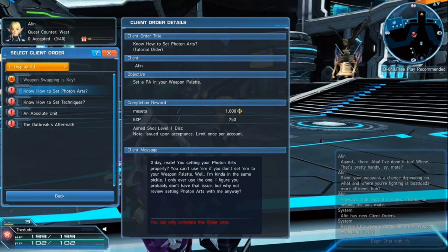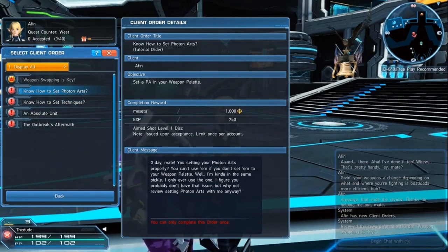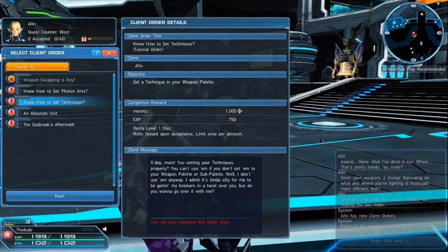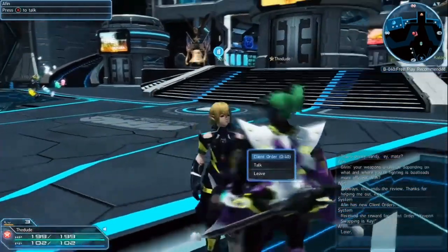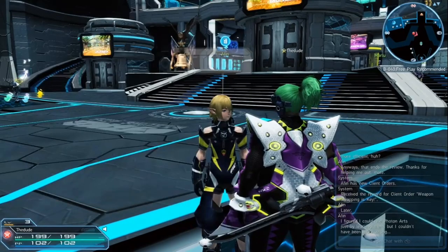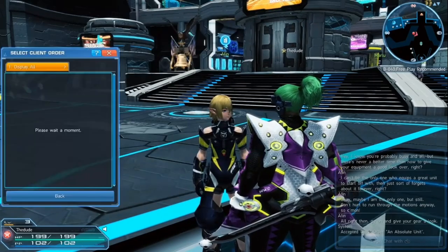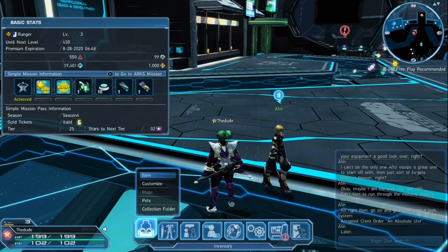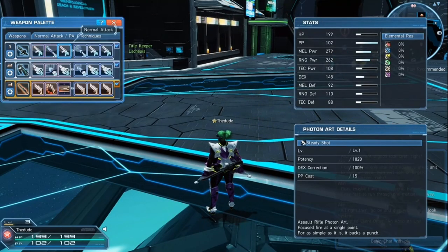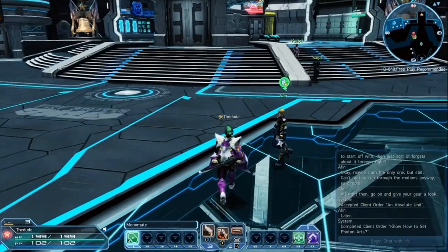Next is Set Photon Arts and Set Techniques. These two are also relatively easy, although Set Techniques will take a little longer if you're just starting. Photon Arts are things like skills for your gun, and Set Techniques are things like magic spells. For Ranger, I can't do spells at the moment, so I won't be getting that one. You really only need to get the Photon Arts. In order to get the Photon Arts done, go to your second bar and click on one of the six slots and put something different.